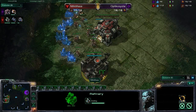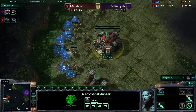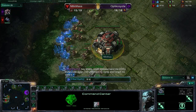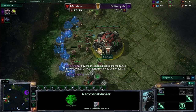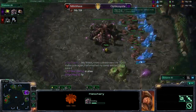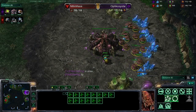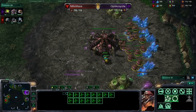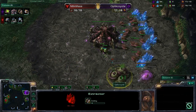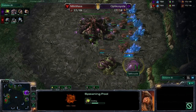Masa has a gas about to complete as well. Optic Coyote now has that hatchery almost halfway complete with a spawning pool down right behind it. No gas quite yet from Coyote, so it could be a gasless opener — unless he puts it down in the next couple seconds. Oh, there it is. He is going to go for that gas at standard timing.